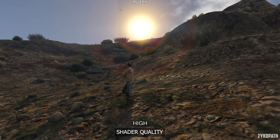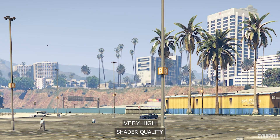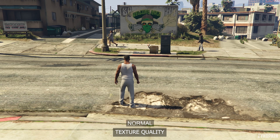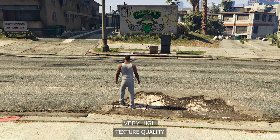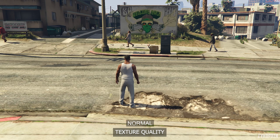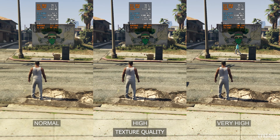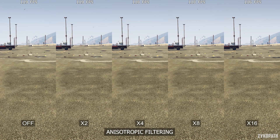The shader quality setting controls a few different graphical features, some of which are lighting, shading, and displacement mapping. It appears that very high has exclusive features which are vital to the game's graphics, and its performance impact is somewhat noticeable but worth it. So use very high for this setting. The texture quality setting is straightforward: each option gradually and noticeably increases texture resolution and VRAM usage equally. Anisotropic filtering is also straightforward here with no measurable performance impact on 16x, so use 16x for the best image quality.